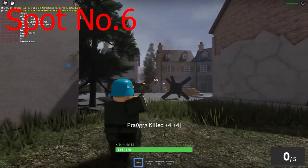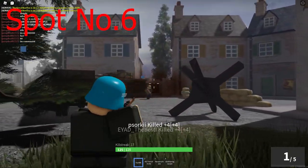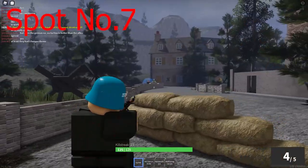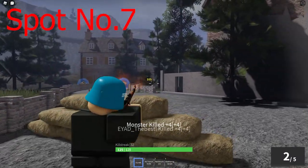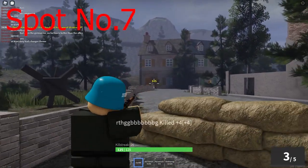Next up is this little corridor here, which pretty much lets you shoot directly into the Allies spawn. Just keep your crosshair at head level and you get so many kills. Now, this spot right here might be one of the fastest to get kills on the whole map. Just one-tap the Allies as they spawn in and they can't do much about it, apart from blowing you up with explosives.